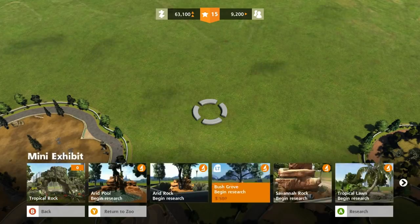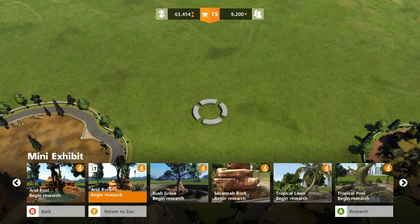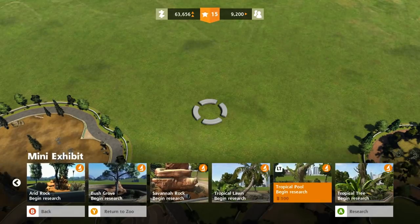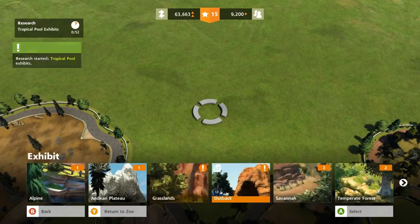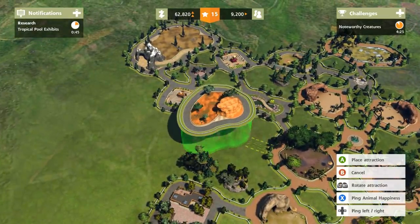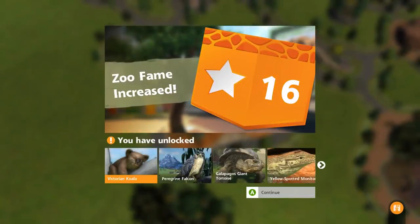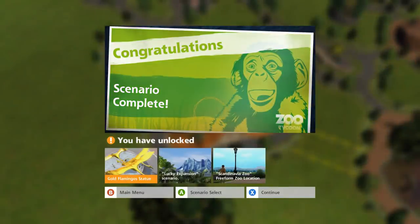Can we put in some mini exhibits? It would take some time to do research. Let's try a tropical pool - research would take only a minute. What do we not have? A grassland - we have one small grassland outback but no outback animals. We're on it! It'll probably fit right in here - boom! We have unlocked the Victorian koala, the peregrine falcon, and the Galapagos giant tortoise!